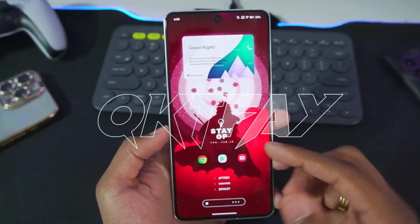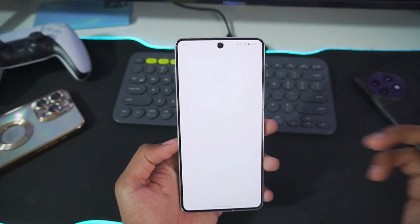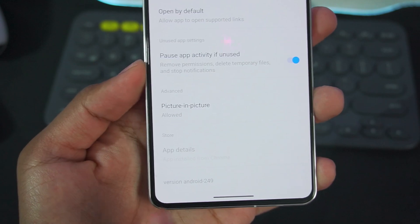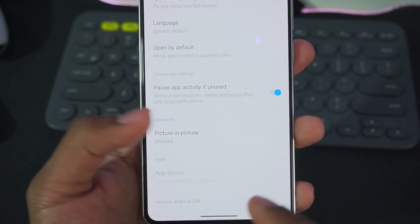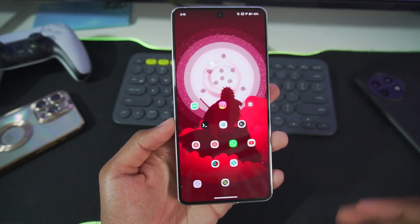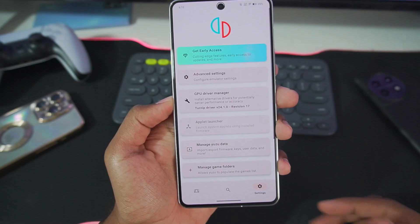What's up guys, it's Atrix here. Today in this video we'll be taking a look at the brand new update of Yuzu Emulator Android. There have been a few changes which are pretty interesting. We are using the Yuzu Android build number 249 — by the time this video is released, build number 250 might also be available on its official GitHub page.